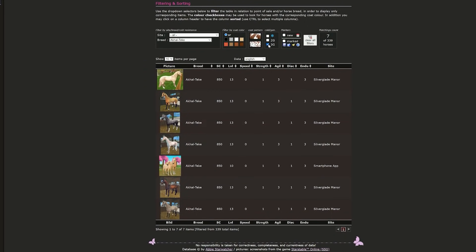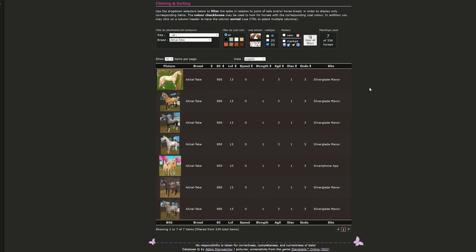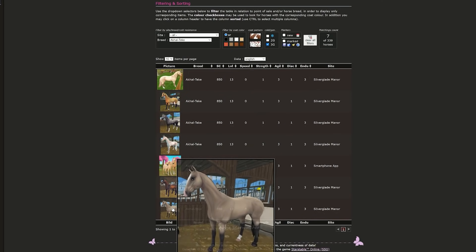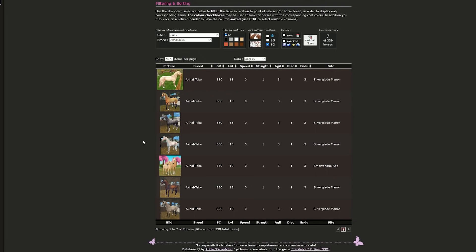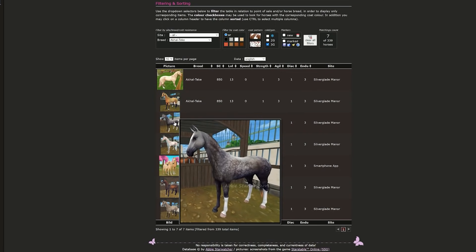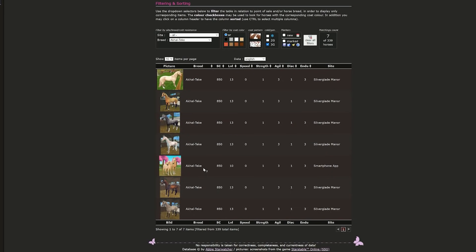We're going to filter by Aquatek, Generation 3, because I don't want those other generation horses. We have one, two, three, four, five, six, and seven Aquateks. I really do not want number six. I'm fine with two, three, four, five, and seven. Let's have Milo choose which coat number we're getting.